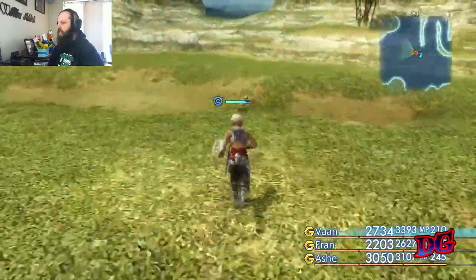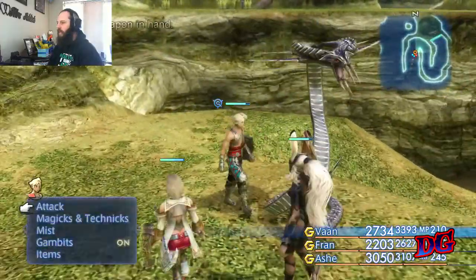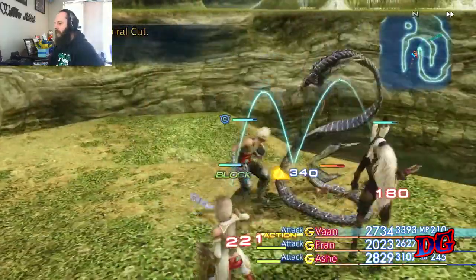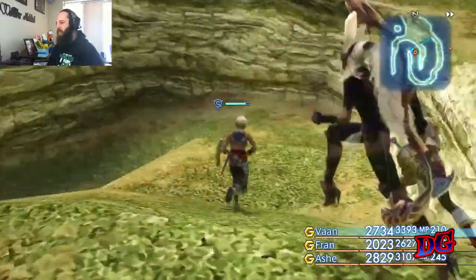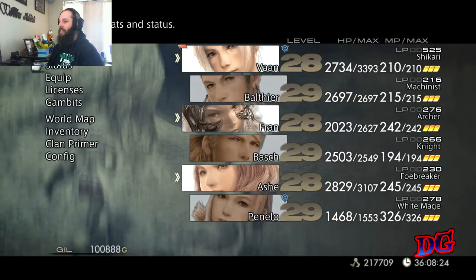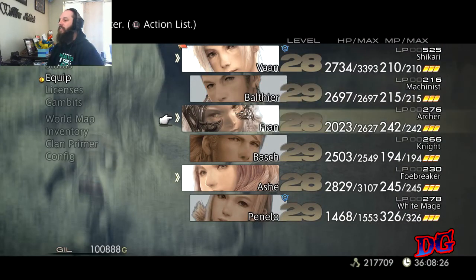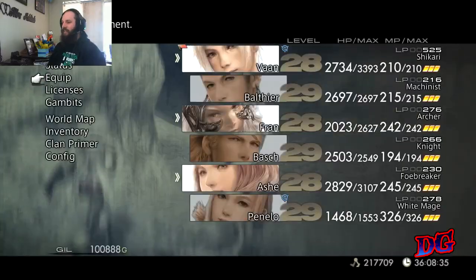Oh hello — loot! Alright, so if you head down this way, we've seen these entrances quite a bit. Fran is like a tank now — she's got an awesome burning bow. I picked that up, I can't remember where, but 78 attack — love it.